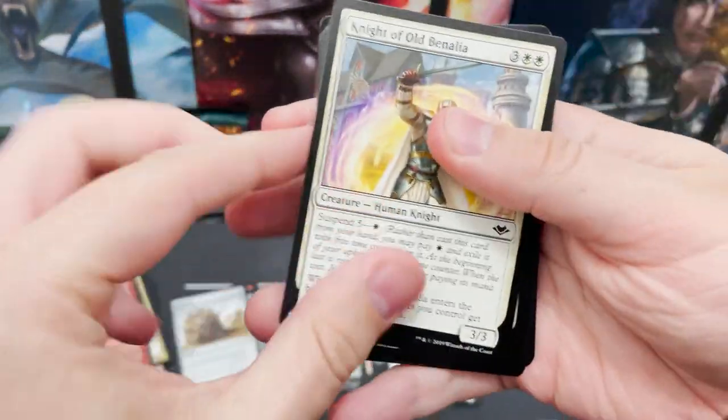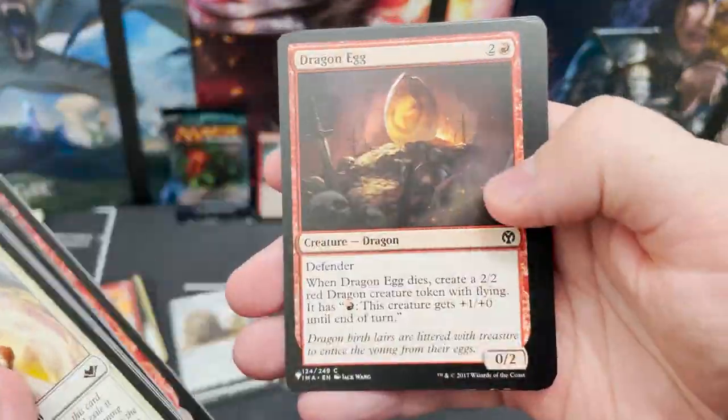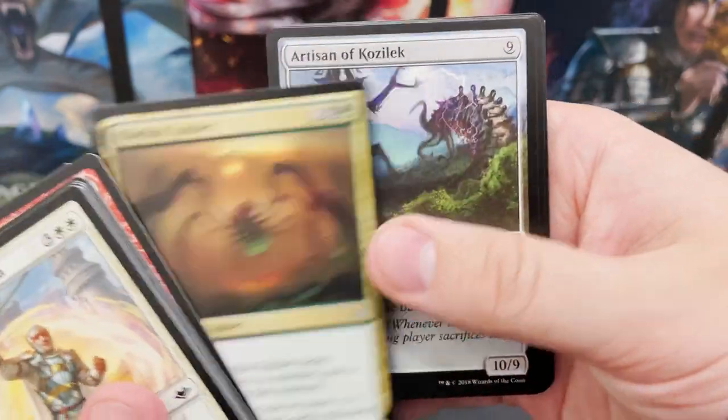We are in the final countdown with just — oh, five packs left. That's a surprisingly large amount. We've got a rat, a wolf, a boar, and a spider.